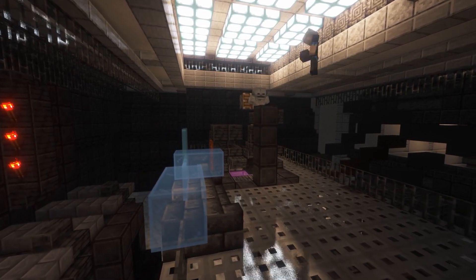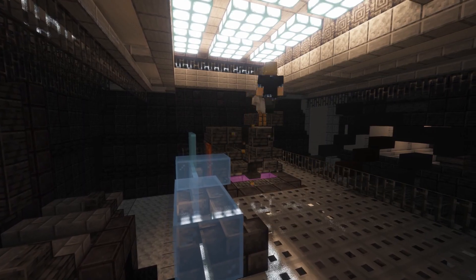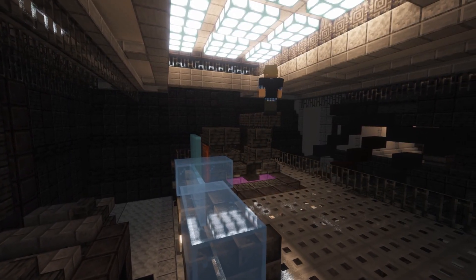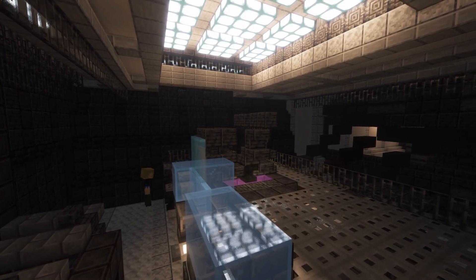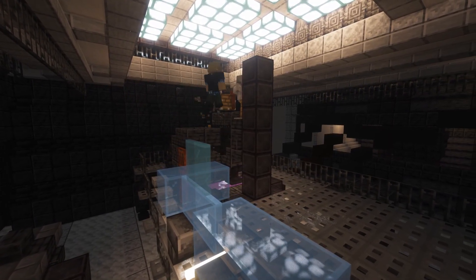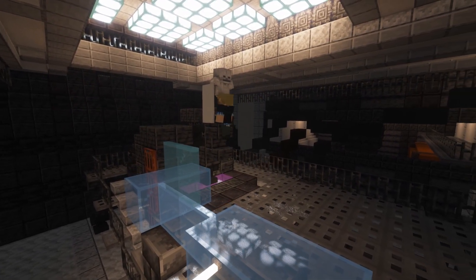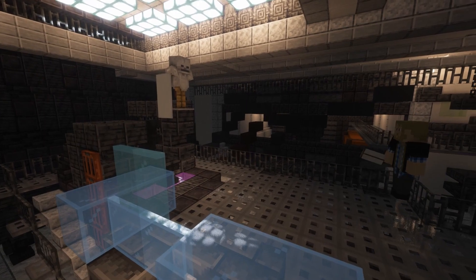Speaking of a better look for him, I realized after I posted the last video that I didn't give him the side cape — partly because I didn't know how to do that. I realized afterwards that if you just shove a lightning rod into his back, you can put a banner on it and you get a side cape. It's not perfect, but I think it's better than not having one at all.